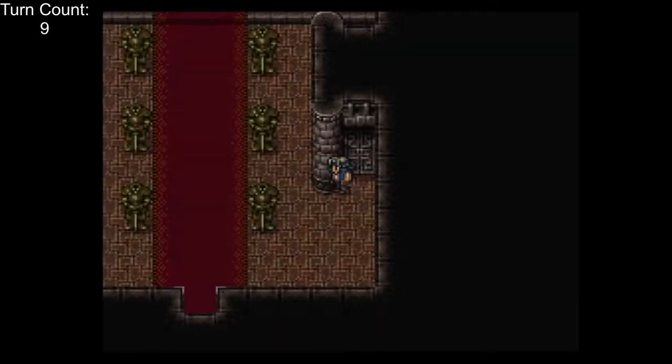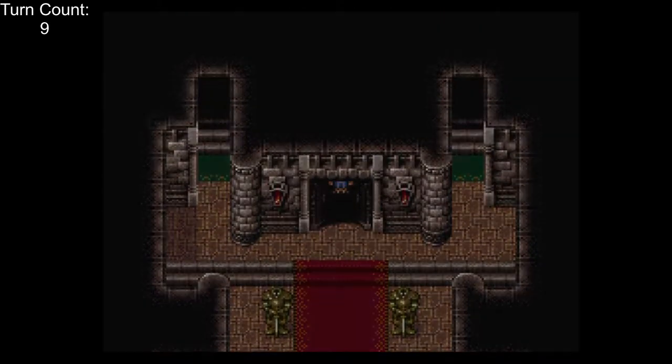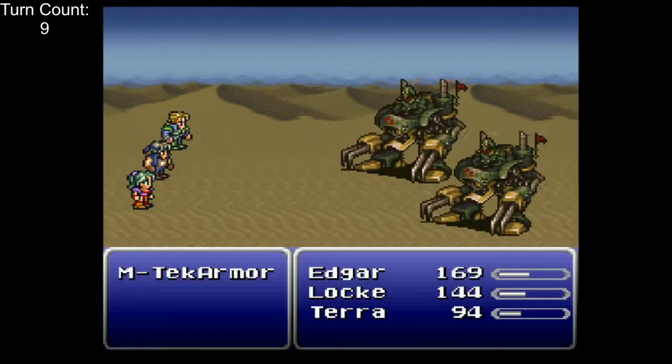We head down to Figaro. The item shop guy's family can starve, but we buy a Noise Blaster and Bio Blaster from the tool shop. After a bunch of cutscenes, we recruit Edgar and fight some Magitek Armors. It takes two turns at best to take these guys out with the auto-crossbow.